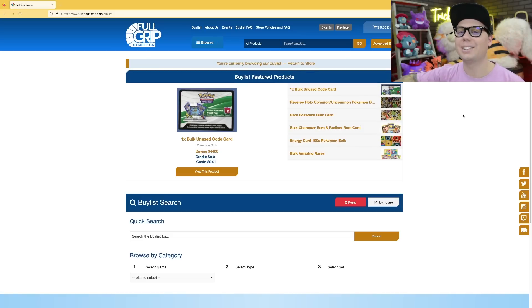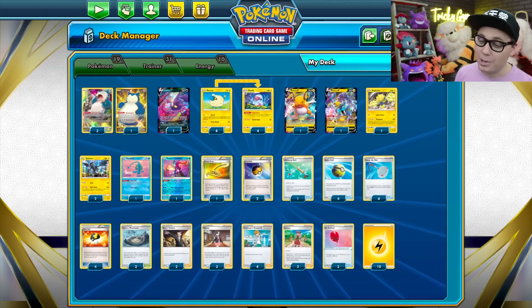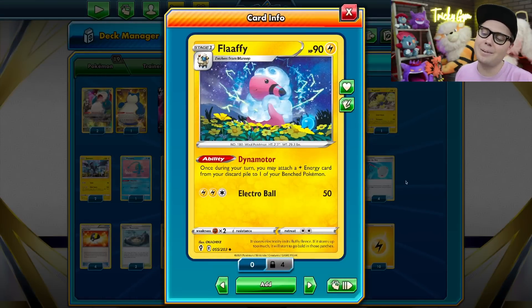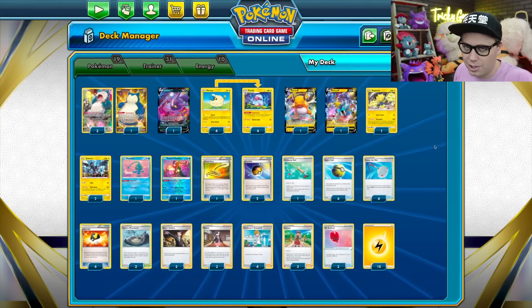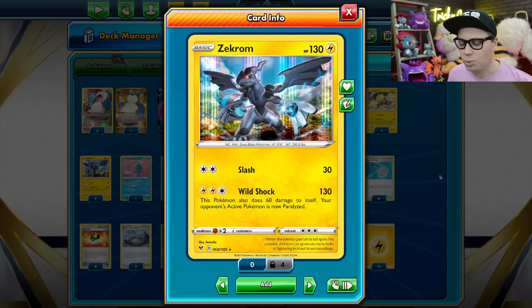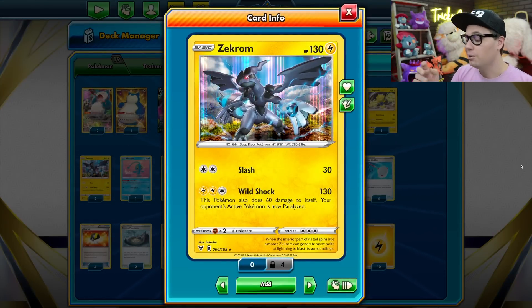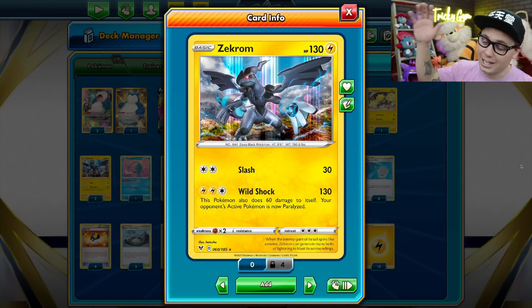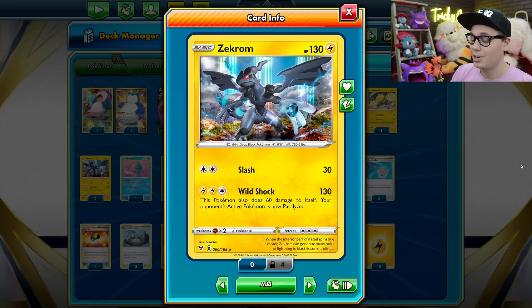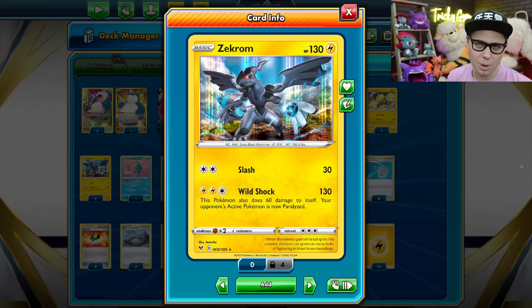Now let's check out that Dynamotor deck. The main idea of this deck is to set up a bunch of Flaffy and then use its Dynamotor ability to attach Lightning Energy from your discard pile to your benched Pokemon. There's a lot of different attackers to choose from in this deck, but probably the coolest one is Zekrom from Vivid Voltage with its Wild Shock Attack. For two Lightning and a Colorless Energy, it does 130 damage and 60 damage to itself.